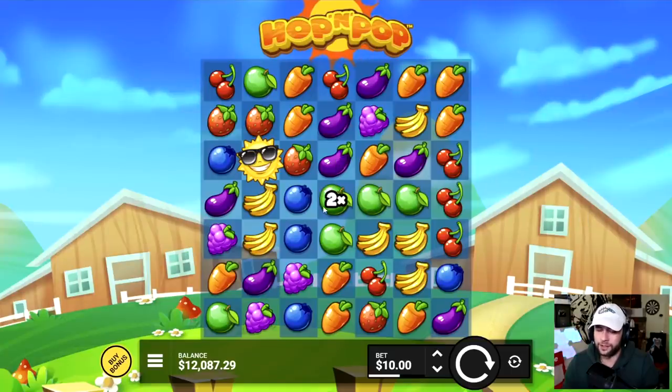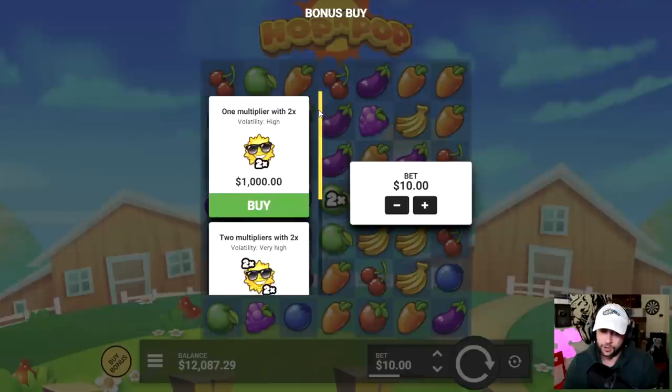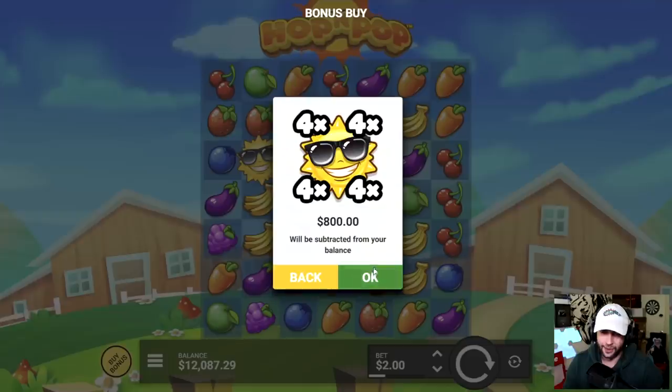The slot is kind of like Fruit Party 2 — Fruit Party 2 is going to have wilds that stay and move around collecting multipliers. This slot doesn't have wild multipliers but you can get wild drops. There are three different bonuses: the 100x bonus, the 200x bonus, and the 400x bonus. We'll be doing smaller bet sizes to start, but if we can get a 10k win, I'll do a $10,000 bonus buy that could pay 100k or more.